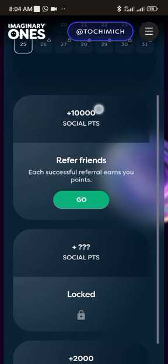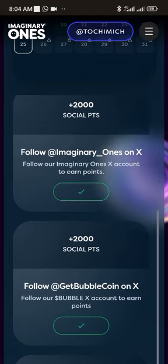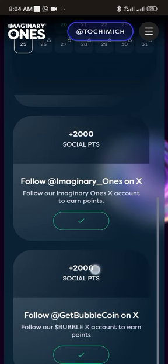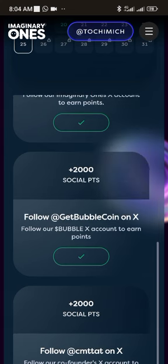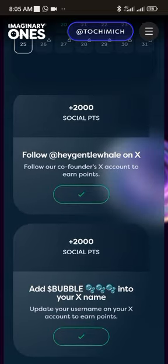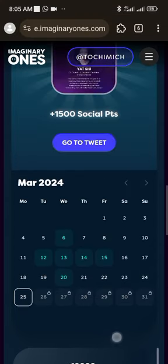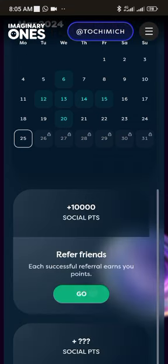You get 10,000 social points for everybody you refer. Look at their tweets — all these tweets have their social points. When you're on your own dashboard you'll see them marked, which means you've done all of them. On your own you do them and then you get the points. That's just how it works.